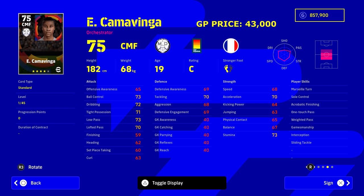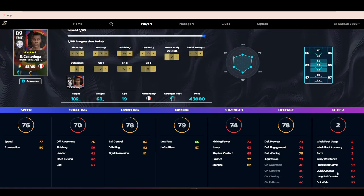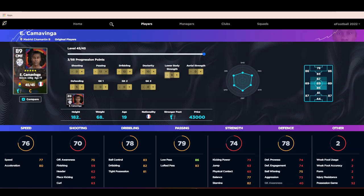Looking at Camavinga's actual stats, his speed and dribbling are probably the lowest areas you'll need to boost up. I'd be pumping his speed up, and I want this guy playing as our box-to-box midfielder. Let Camara sit in the pocket with anchorman on him just to break up play, while Camavinga passes it forward, dribbles it forward, spreads it out to the wings, and hits the killer pass through the middle — since we're not playing an AMF in this formation.